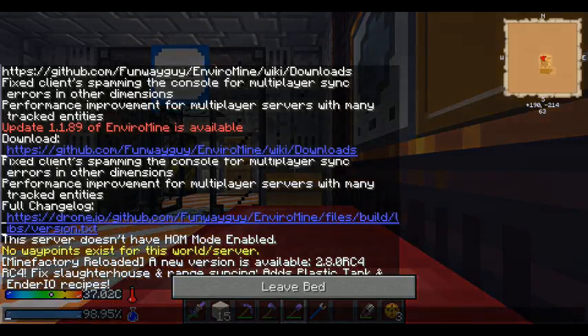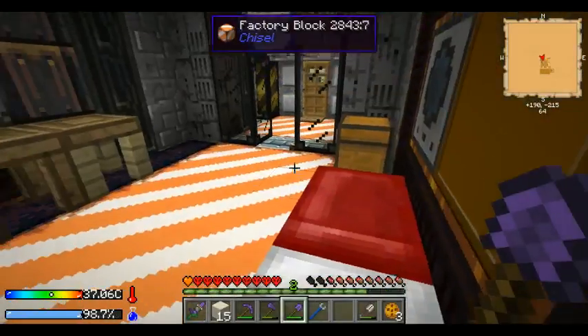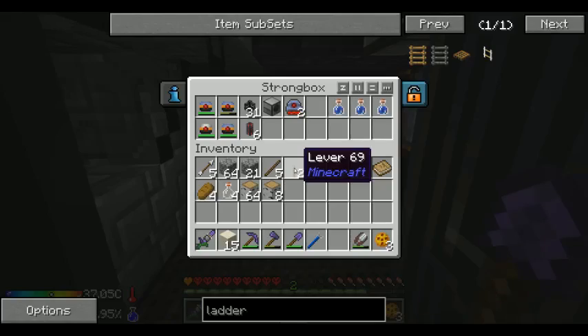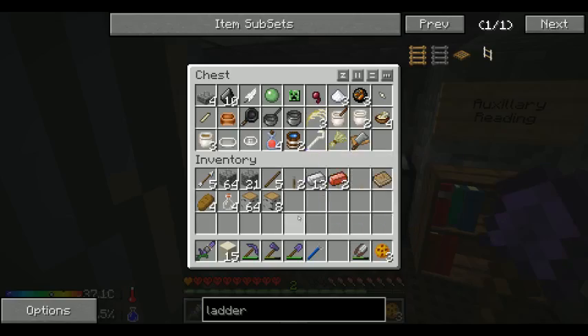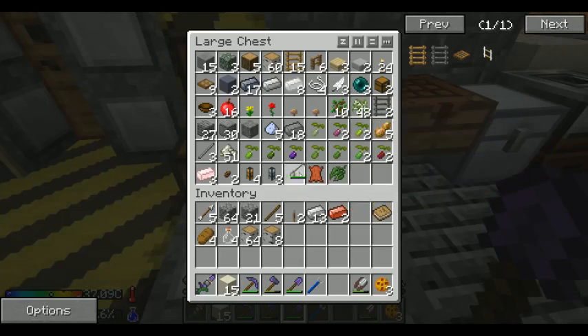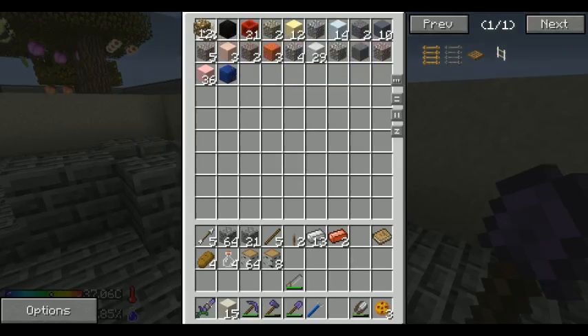Welcome back everybody, this is golden fur, and welcome to another episode of my Feed the Beast Crash Landing survival. Where in the world did I put that? Oh there it is, there's my saw. Do I not have any more iron nooks? There's glowstone nooks.